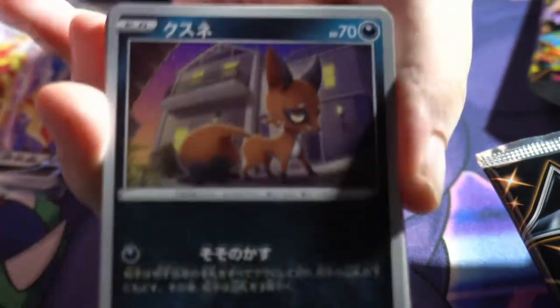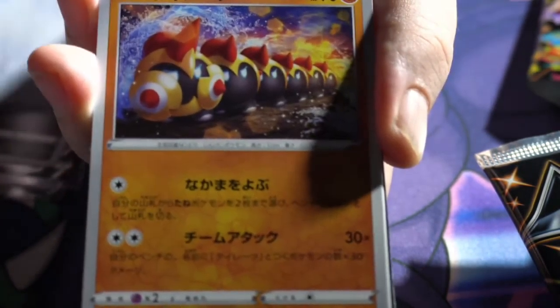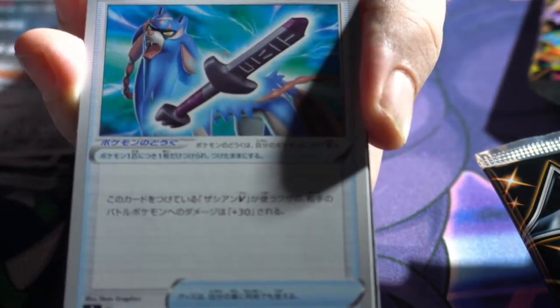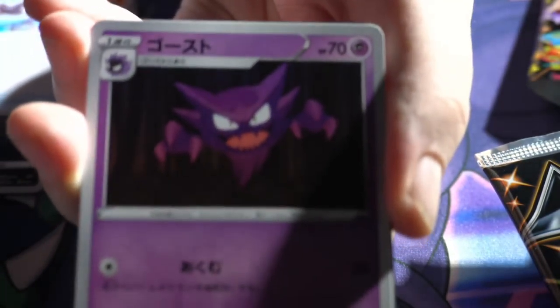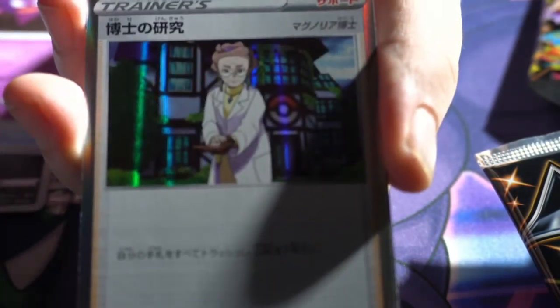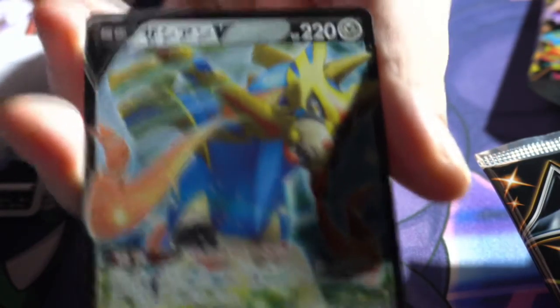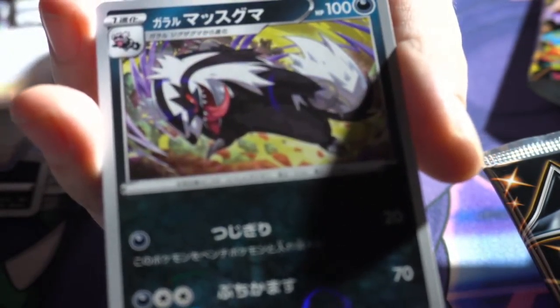I'm going to need to work on the lighting — I can see it's kind of hard to see some of these when I first pull them out. Got the Galarian Meowth; I have no idea what this is — Trubbish, or the garbage one, Garbodor or whatever. We've got a Haunter, got ourselves an Oranguru, a Professor's Research — I think that's the Zamazenta right — and then that guy who we don't really care about. All right, next two packs.